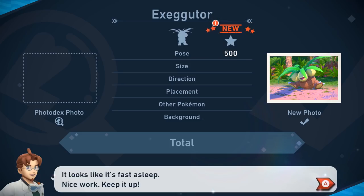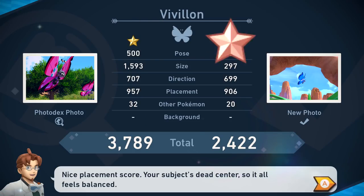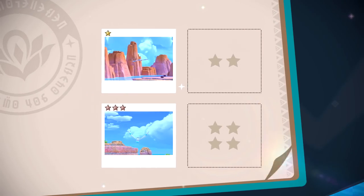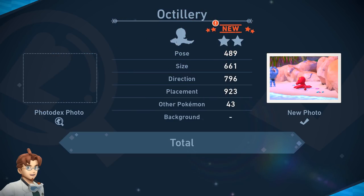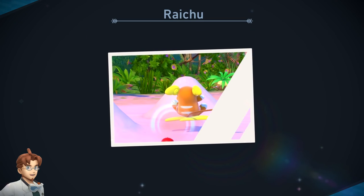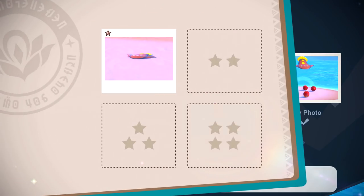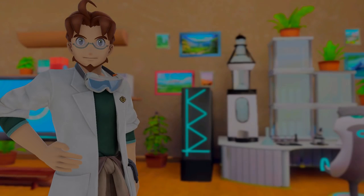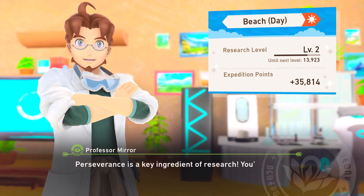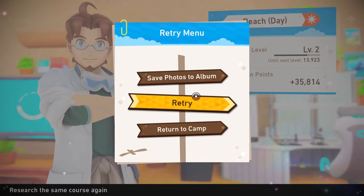For Exeggutor, we get 4,500 points — that's a lot. 4,000 points for Crabrawler. 3,200 for Blossom. Almost 3,000 for Pikachu. Vivillon — not too much. Pyukumuku — 3,000. We're making major points — almost 4,000 for this one, I don't even think it was that good. Octillery — almost 3,000. Machamp — could be worse. Corsola — almost 4,000 points. This Raichu picture — if he was facing the camera that would be really good, but we still get 3,600. Stunfisk — almost 3,000, pretty low scoring for a four star picture.